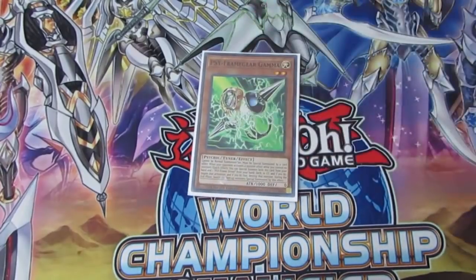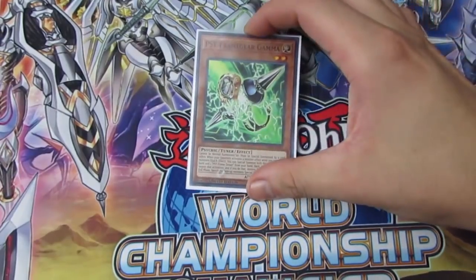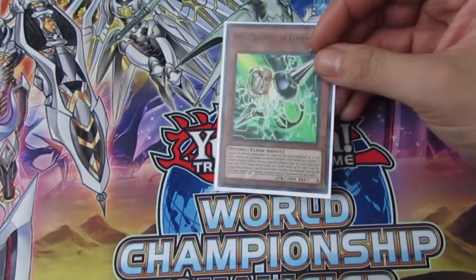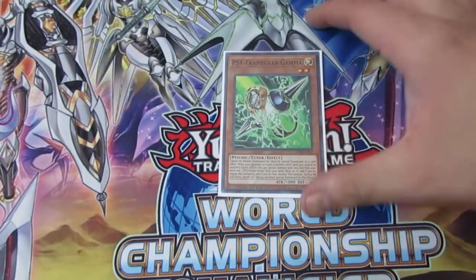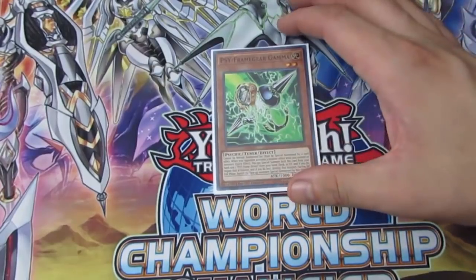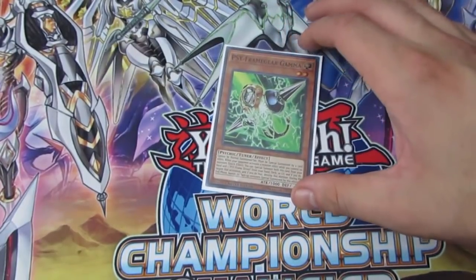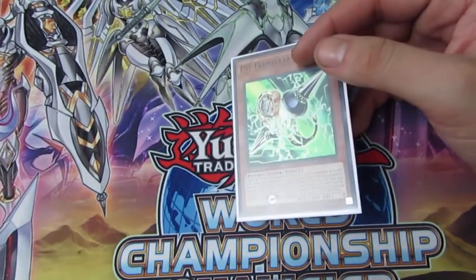Gamma is another card that got a reprint, which is really important. I see it strictly in side decks these days, though it used to see a lot of main deck play. The downside is you do have to play the vanilla brick Driver, but the value this card gets is insane. You can stop any monster effect, summon out the two guys, and then it just negates the monster. A lot of people misplay this card — they try to use it on their own turn to stop a hand trap and then make Omega.